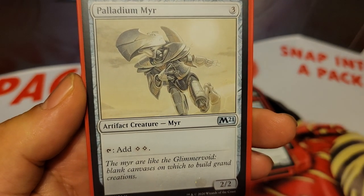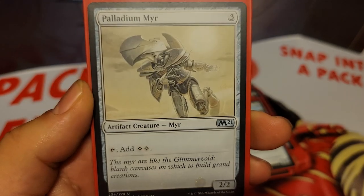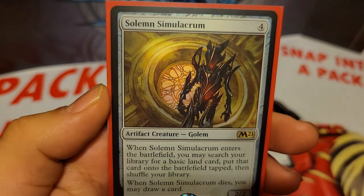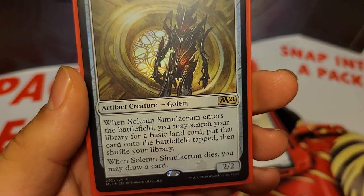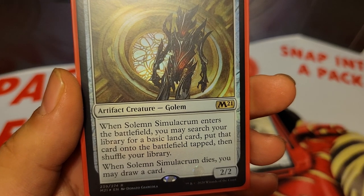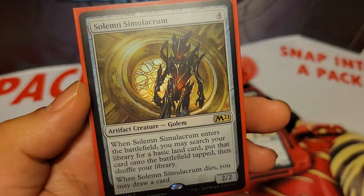We also have Palladium Myr, 3 mana for a 2/2, with an ability of tap, add 2 colorless to your mana pool. And we have Solemn Simulacrum, 4 mana for a 2/2. When he enters the battlefield, you may search your library for a basic land card, put that card onto the battlefield tapped, then shuffle. And when Solemn Simulacrum dies, you also get to draw a card.